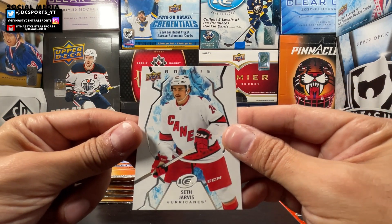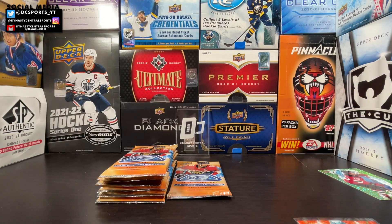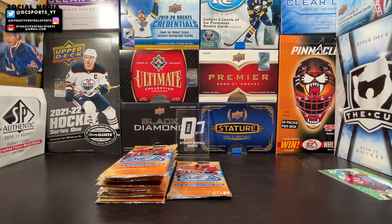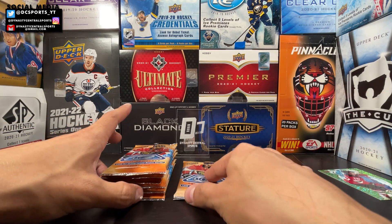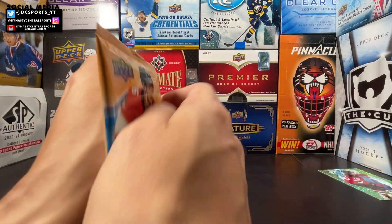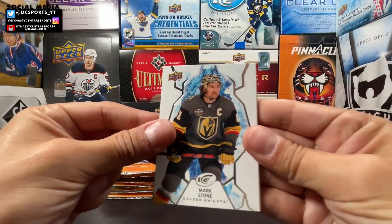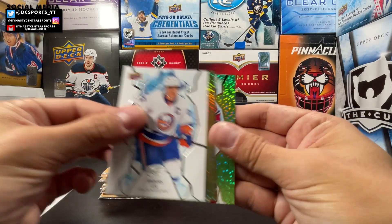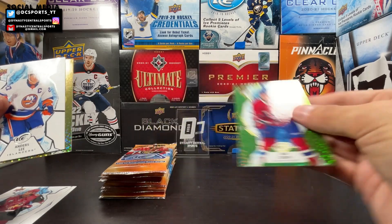We got an orange of Philip Danault and a rookie of Seth Jarvis. The golds look cool, but gold is such a regal color that people love — and when they make it unnumbered and easy to hit, it kind of ruins the prestige of it. Mark Stone, Nick Schmaltz, Jones Lee green, Nick Suzuki.